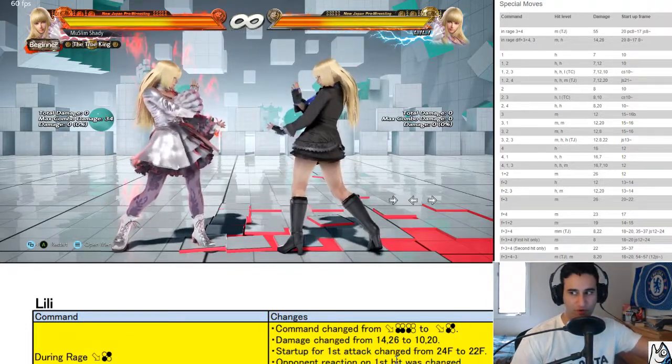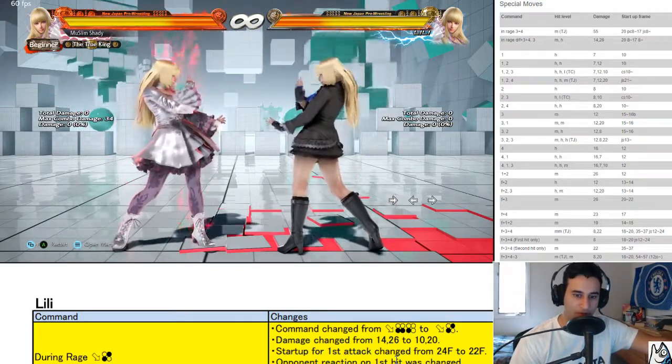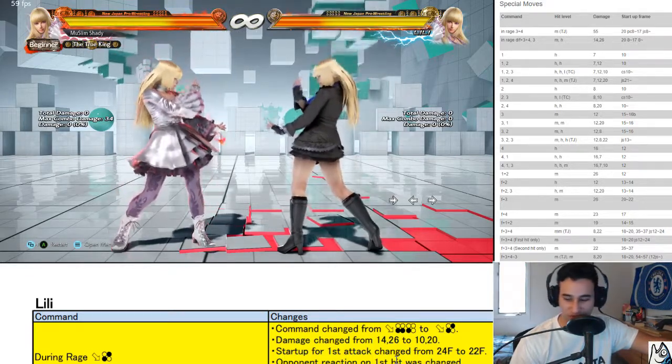We saw the same thing for Jin, Kazumi, Katarina, Leo — all these characters got stance transition changes or changes to their stances.